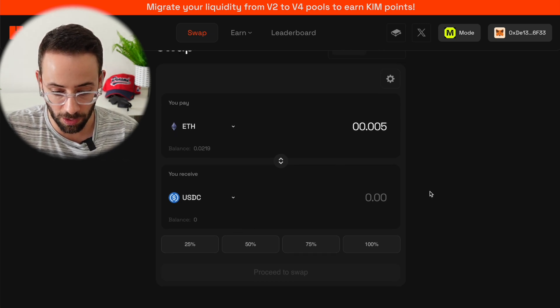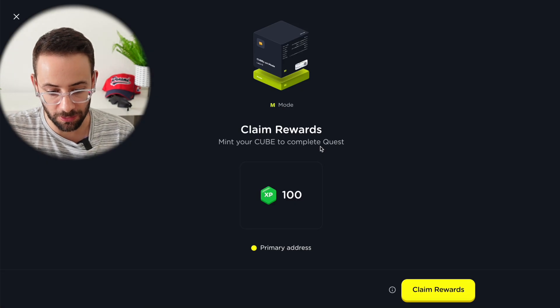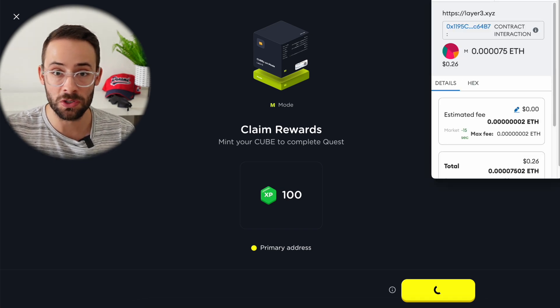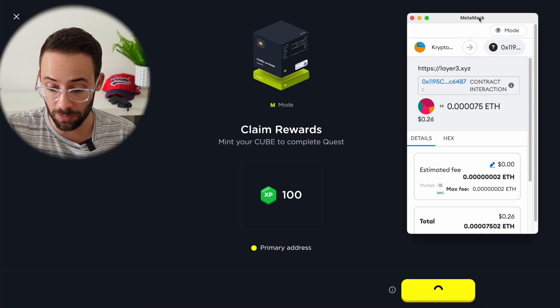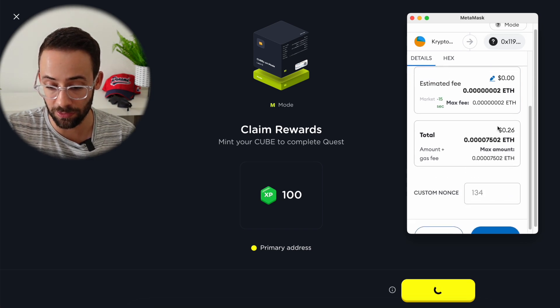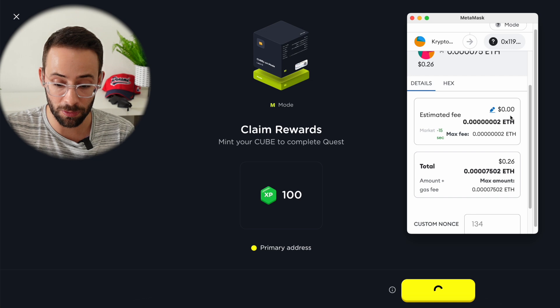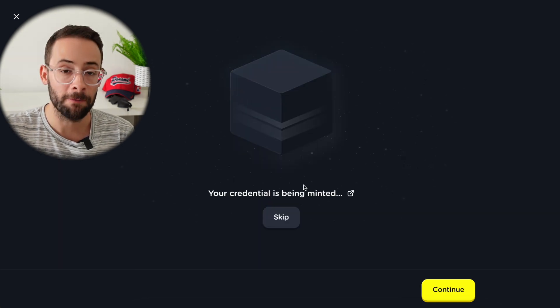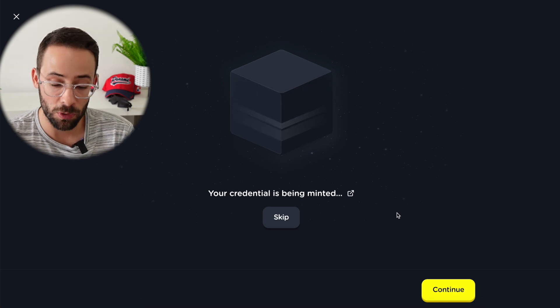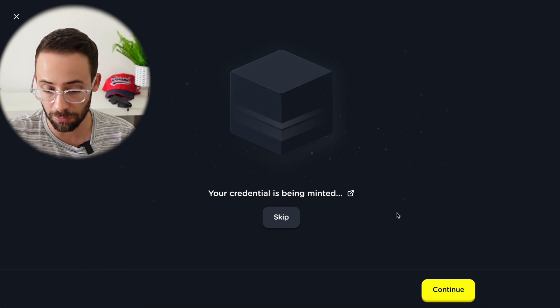After making a small swap on Mode, I can now mint another cube — this one minted on the Mode network. Depending on which network the cube is on, that's where you mint it. This one's only going to cost me 26 cents because gas fees on Mode are way cheaper than Base right now. Theoretically, if I do that 98 or more additional times, I would qualify for the Layer 3 airdrop.